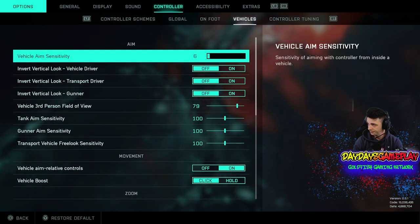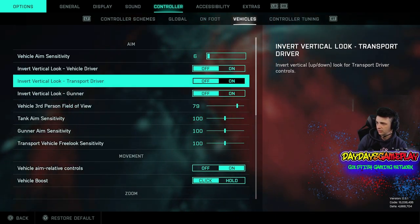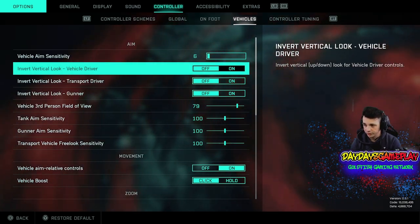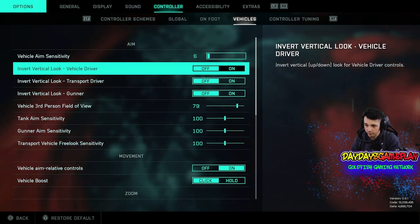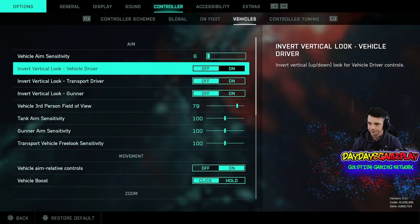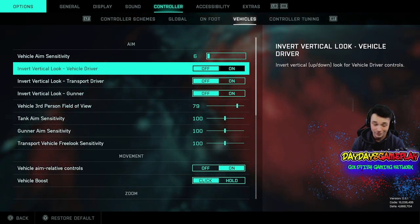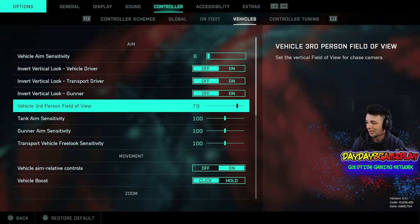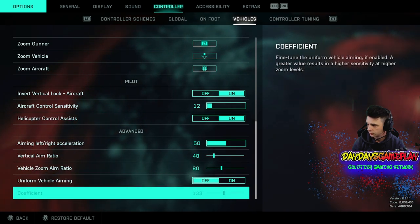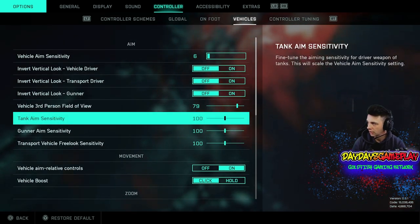Vehicle settings are basically default. I did bring down the vehicle aim sensitivity while I'm learning to use helicopters — especially the little bird — to see if it helps me track people, but I'm not having luck with that helicopter. Any advice on that would be greatly appreciated. Everything else vehicle-related is default because I'm still focused on getting my on-foot controller settings dialed in first.